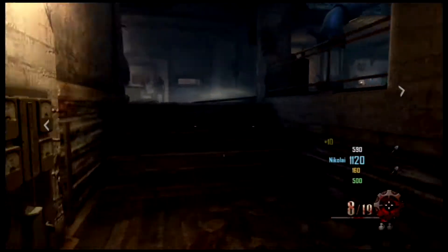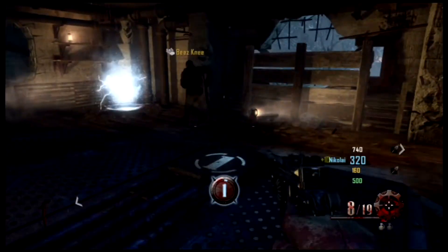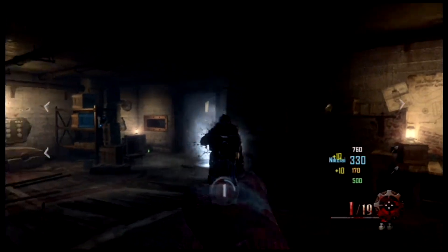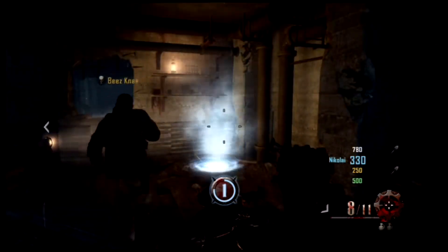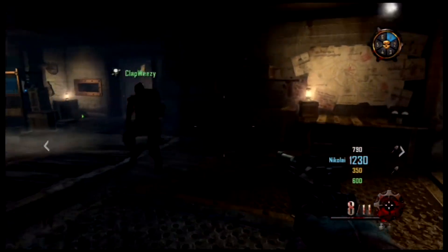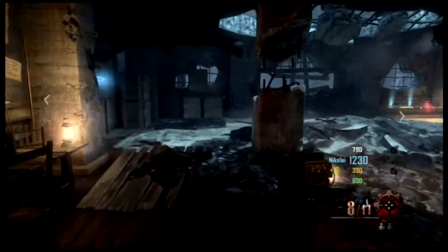The first generator will be in the spawn, up those stairs to the right. All the generators look the same — this is the first one because it has a number one on it. It will cost 800 and spawn some samurai-looking zombies, but they're no harder than any other normal zombie. If you stand on the number pad on the ground it will charge faster. There are two pads, so each generator is the same — they look the same and are activated the same way.